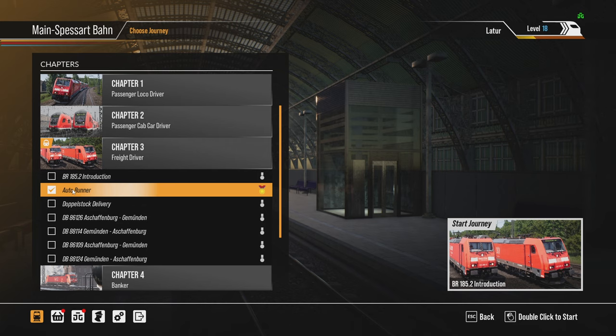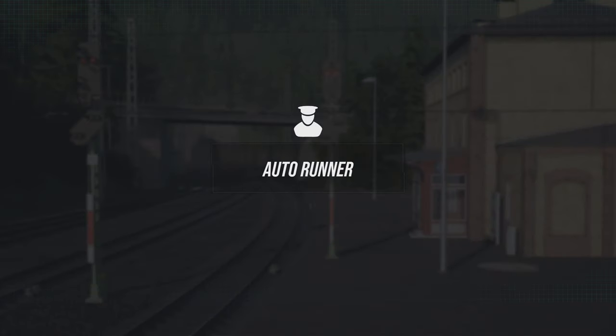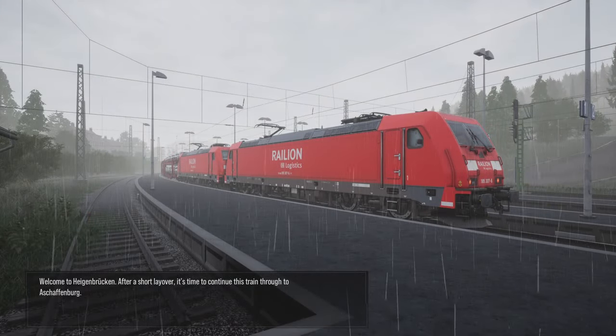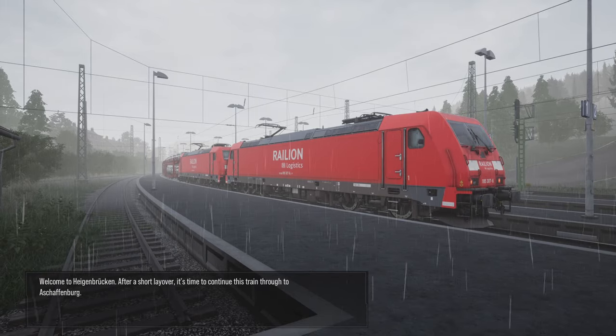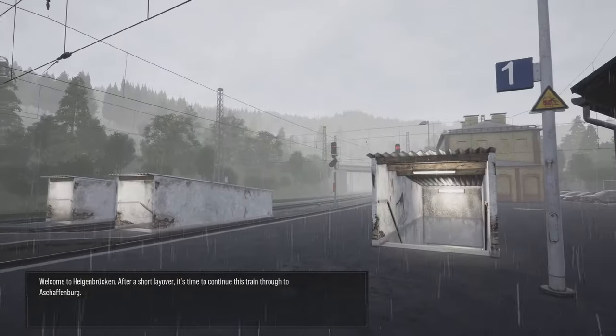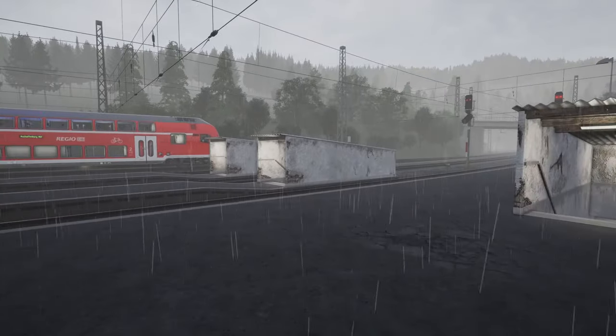Right, let's begin Autorunner and look at this mission. Welcome to Häggendrucken. After a short layover, it's time to continue this train through Aschaffenburg. We've got quite questionably nice weather — it's actually really terrible.